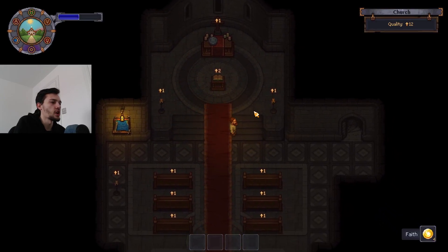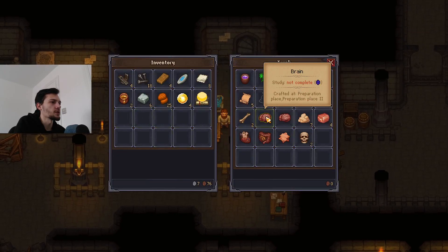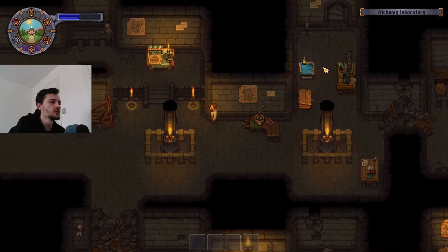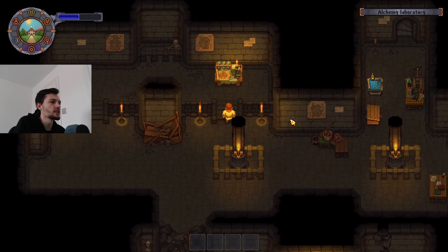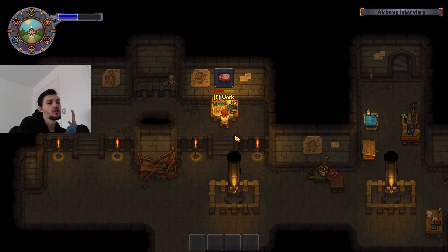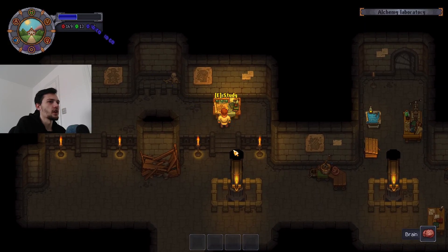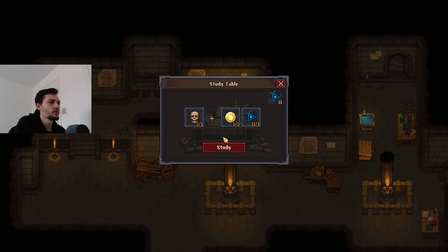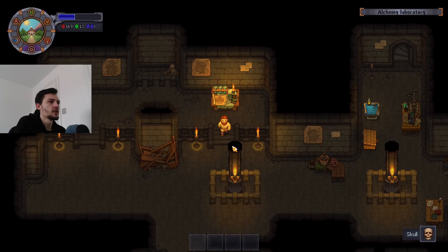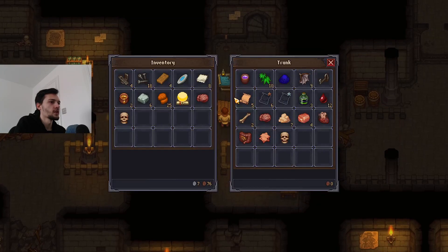I should research the brain - it costs three points, which you could argue isn't worth it, but there must be a reason. When you research you don't lose the item, which is pretty cool, and the brain didn't actually stink. It does need three but I'm going to assume it gives us a whole bunch more points. New points - it looks like a lot. That's 50 points! And we'll also do a skull, which should give us about 20. Yes - 20. We keep both the brain and the skull.